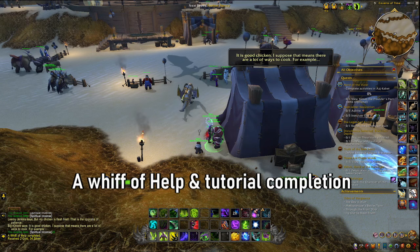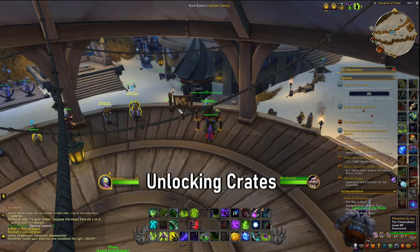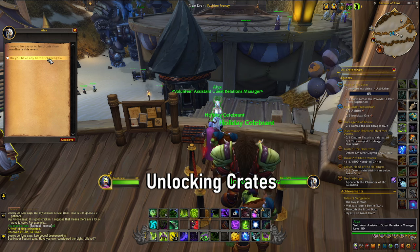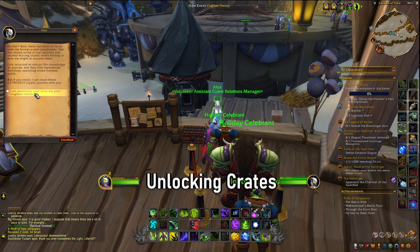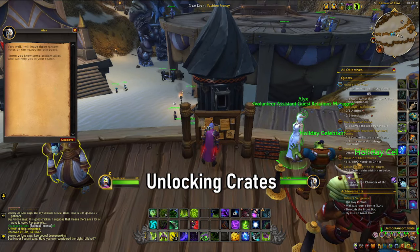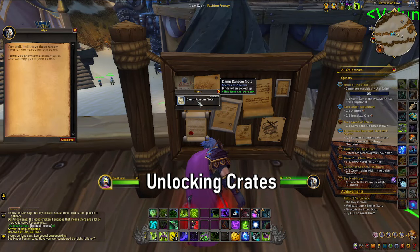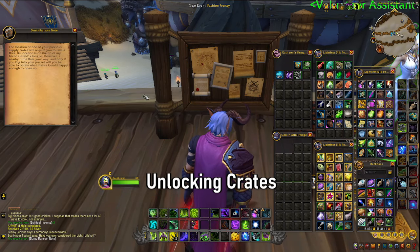You can now look at picking up your first set of crates. To unlock the crates, go back to Alex and speak to her. When prompted, say 'do you have any harder challenges?' She will ask 'are you absolutely sure?' and you say 'I am absolutely certain.' Then click on her board — a little quest notice will pop up and you can click it to take your first clue and pick up your first chest.